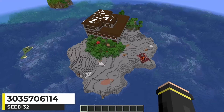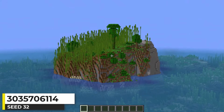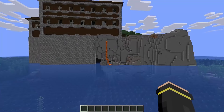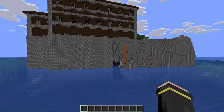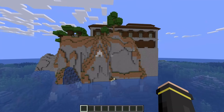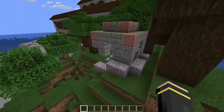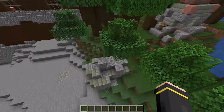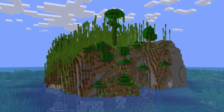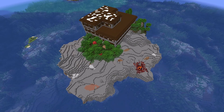And now we have a woodland mansion island, with a pretty awesome looking bamboo island nearby as another option for building. The cobblestone foundation of the mansion blending with the cliffs of the island looks awesome. There are some ocean ruins on the land and a ruined portal nearby, so we get extra structures to go with the mansion. I really like this seed.